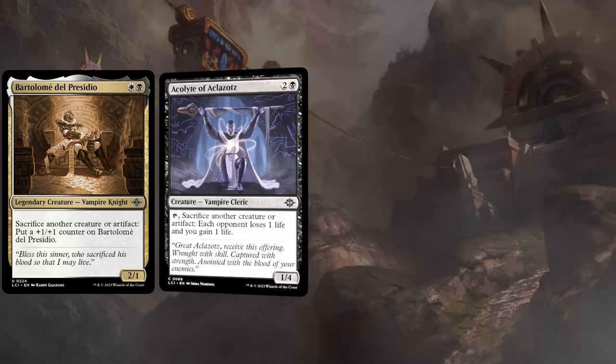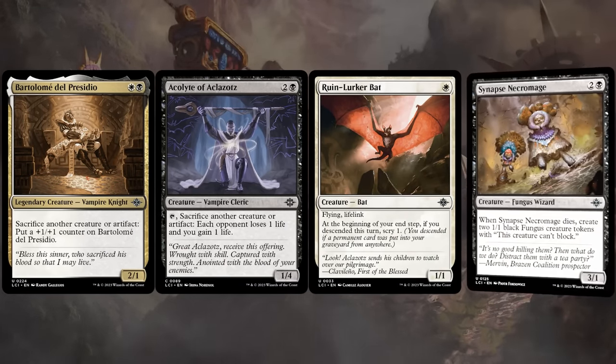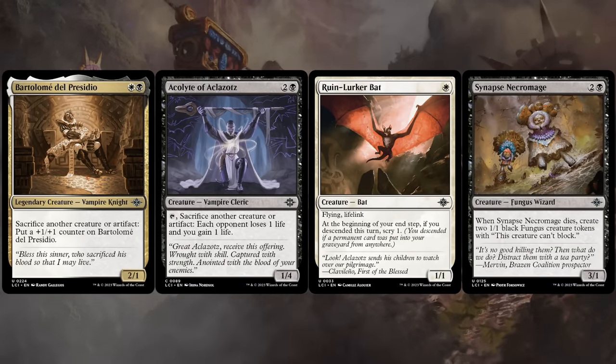Those fungus tokens will also come in handy when playing black-white, which is a sacrifice deck, so we want lots of disposable creatures and other tokens we can sacrifice to some of our engines, such as Bartolome, the signpost uncommon for the archetype, or the Acolyte. We can also sacrifice artifacts to these cards, so some of the artifact tokens in the set that aren't necessarily creatures are also fair game.